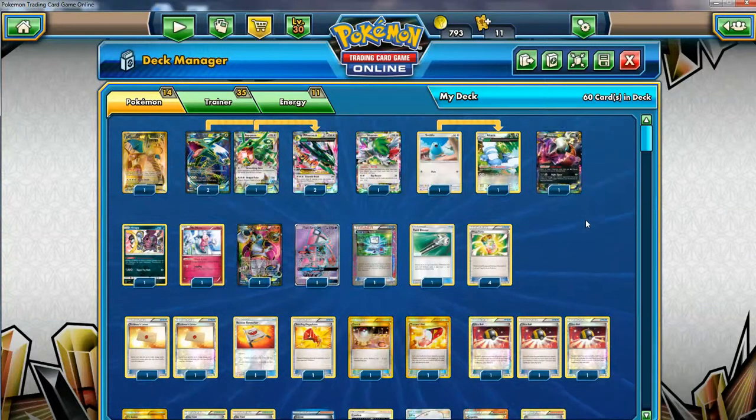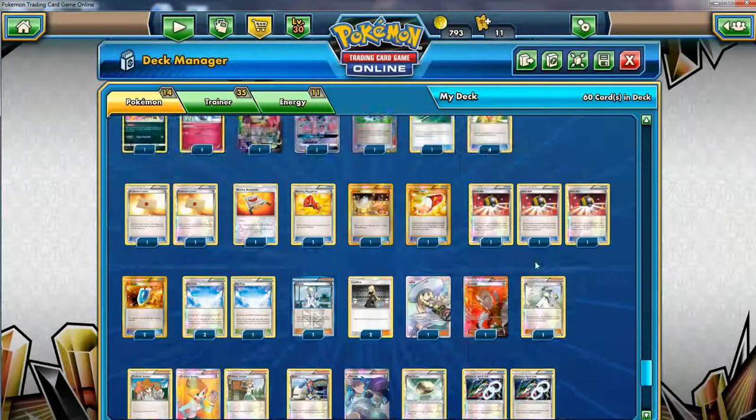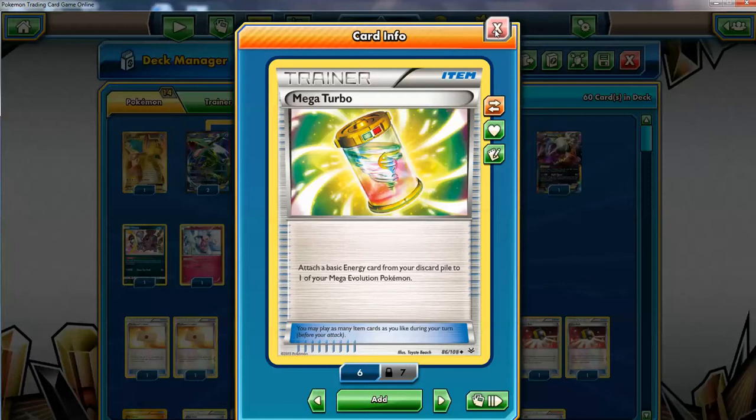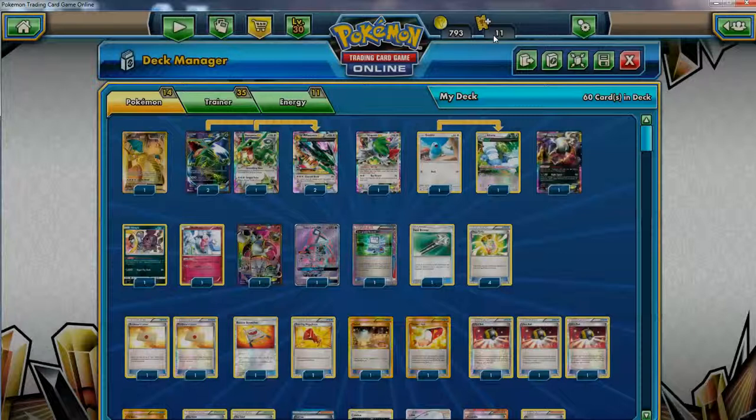Three Ultra Balls - this can grab Shaymin EX, Tapu Lele GX, Hoopa EX, so it's amazing flexibility, consistency, excellent synergy. Ultra Balls are important because I'm running the Professor's Letter combo. We want to search our darkness energy and basic energies with Ultra Ball, then use Mega Turbo - running four copies of Mega Turbo. This is my way to instantly power up a bunch of Rayquaza EXes. You put an energy on them with Mega Turbo and attach a DCE and the dude's ready to go. Even if you're worried about Enhanced Hammer, you manually attach one and play two of these to make Rayquaza ready again. The deck has energy acceleration built in.